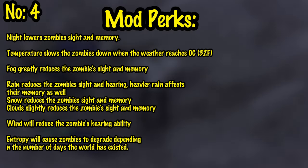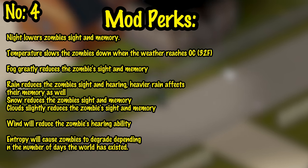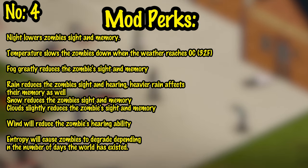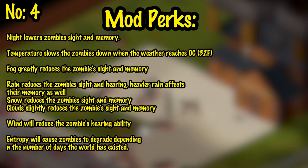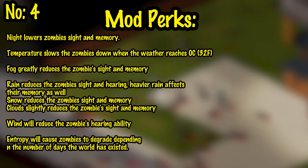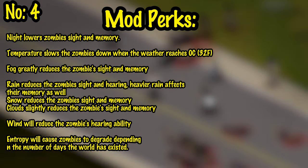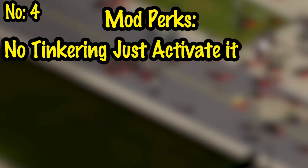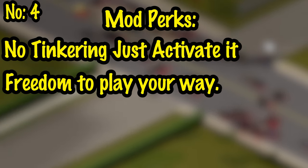The benefits of this mod: night lowers zombies' sight and memory. Temperature slows zombies down when weather reaches 0°C or 32°F. Fall greatly reduces zombies' sight and memory. Rain reduces zombies' sight and hearing, and heavier rain affects memory as well. Snow reduces zombies' sight and memory. Clouds slightly reduce zombies' sight and memory. Wind reduces zombies' hearing ability. Zombies now have entropy which causes them to degrade depending on the number of days the world has existed. You don't have to tinker with settings — it has a realistic setting out of the box, and you can turn anything on or off.